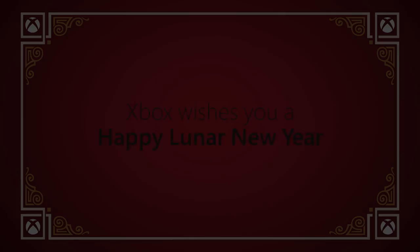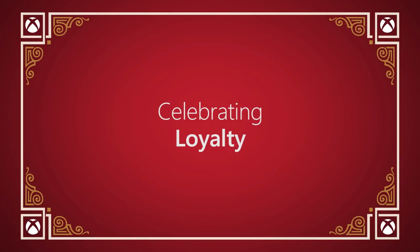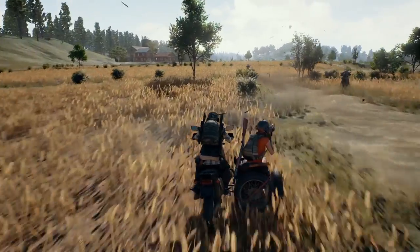In case you missed it, the Chinese New Year kicked off this past week. This Lunar New Year celebrates the Year of the Dog. So naturally, Xbox and well-known dog fashion designer Roberto Negrin brought us Xbox Coz Pups — dogs dressed in character outfits based on PUBG, Sea of Thieves, Forza Motorsport, Gears of War, and Halo. Which one is your favorite?